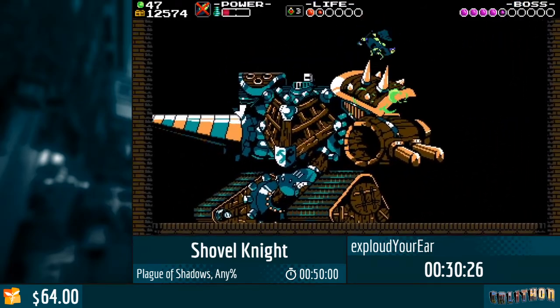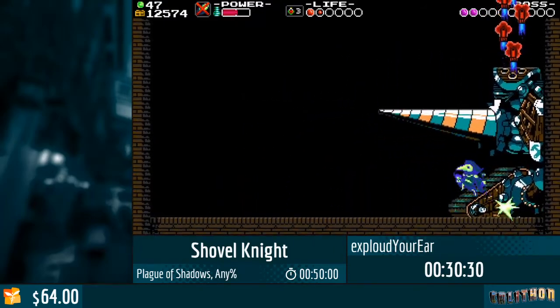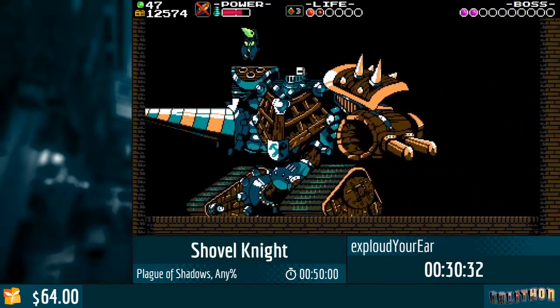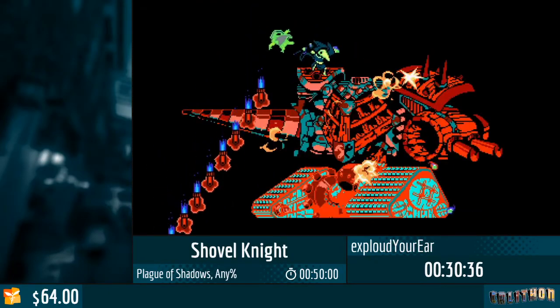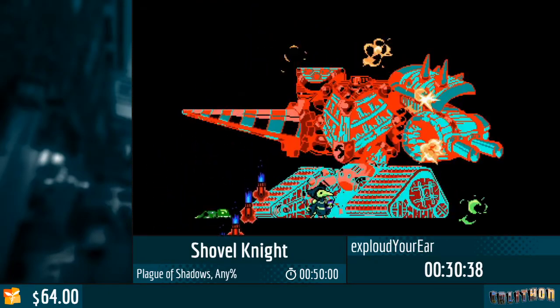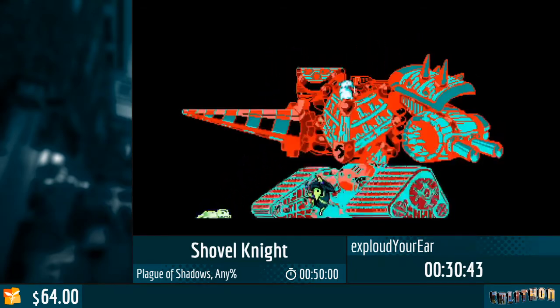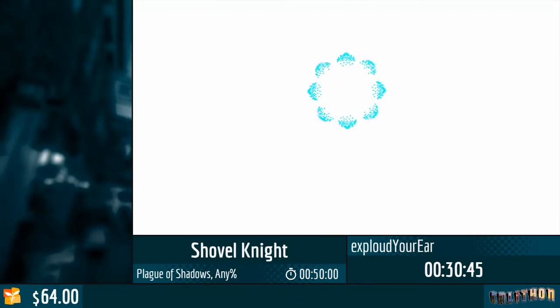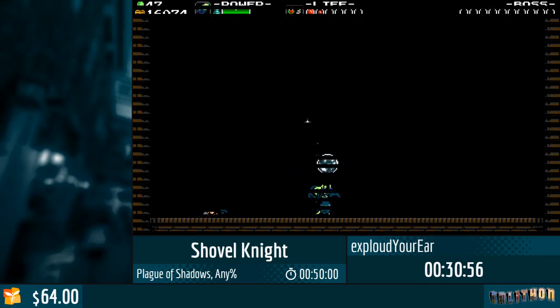I kind of want to not run out of power. When you run out of power your item is locked for the duration of replenishing your bar. Let's not forget to get the power now, because I actually really need it for the rest of the run. For Tinker Knight it's not a big deal, but for the rest it's actually a big deal.